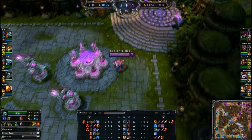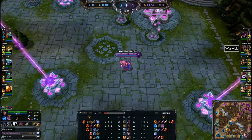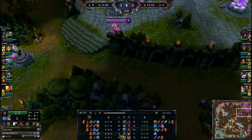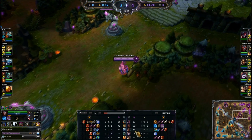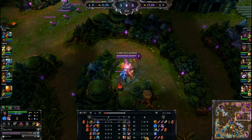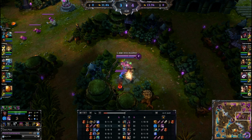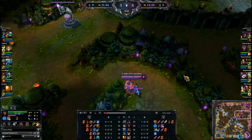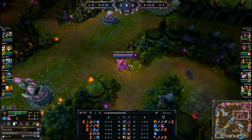Looking at the farm — I have 32, Xin Zhao only has 18. This is very important to note. I'm keeping up with the solo lanes somewhat. Graves is doing really well against Ezreal, which is really nice. That was probably because Ezreal had to come into their jungle early and had to go back, so Graves and our Nami stayed in lane. We are just farming our jungle until our ult is back up.